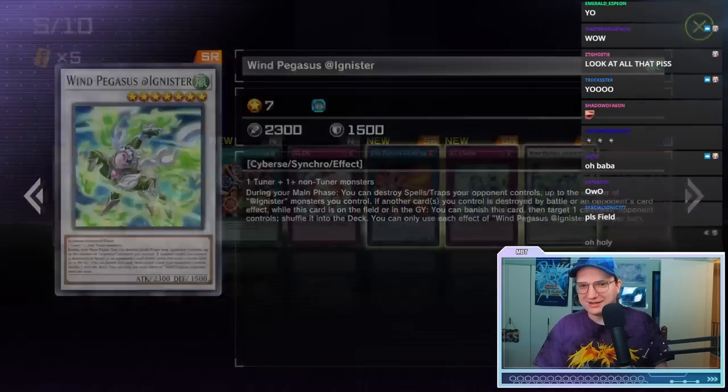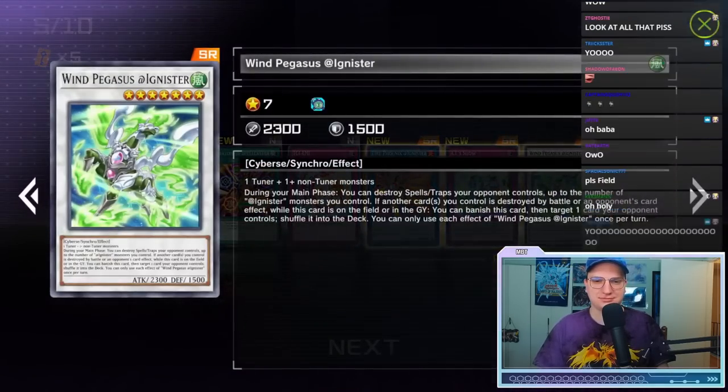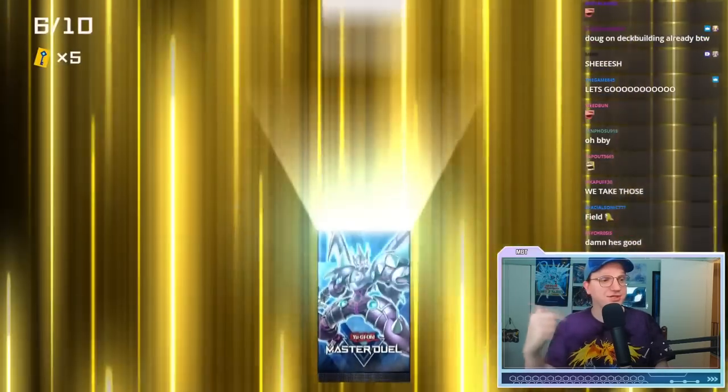Felice Navidad! Wind Pegasus adding @Ignister — we can make this work now. We just need the field spell and we're done in six.